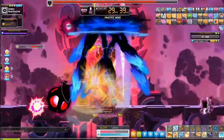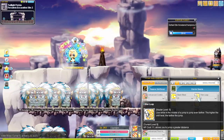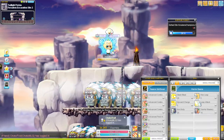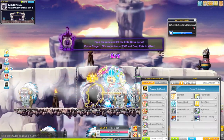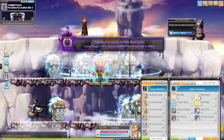Raging Blow can be used both as a bossing and mobbing skill. For movement, War Leap is your flash jump, Upward Charge is your up jump, and Leap Attack is a skill you can use in the air to quickly hit the ground. Rush pushes you forward, and Flash Blade is a dash attack that quickly brings you to an enemy and can be used on the ground or in the air.